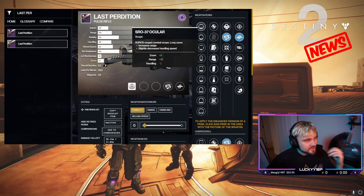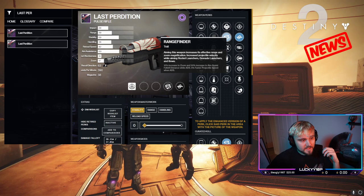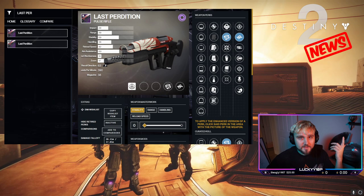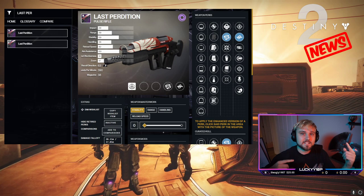The last weapon in the Dares of Eternity Season of Arrivals collection is Last Perdition. It rolls with kill clip, which is super lethal with a great timer — great for PvP and challenging end-game PvE. It also has rangefinder, and I see a lot of people using it for anti-barrier right now. A great option in both PvE and PvP, definitely worth grabbing in Dares this week.